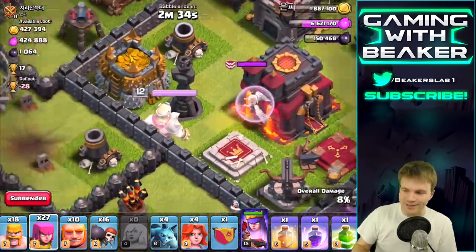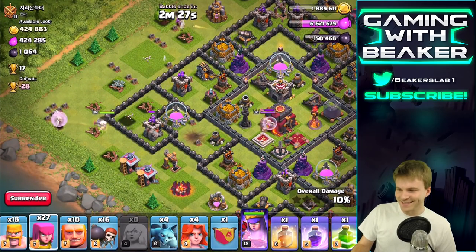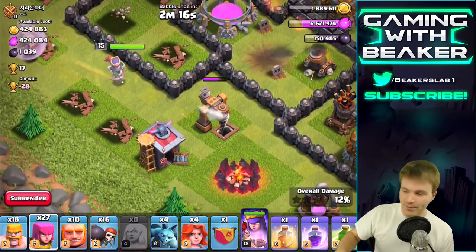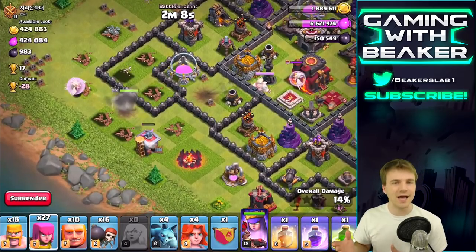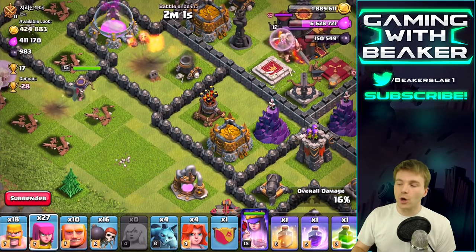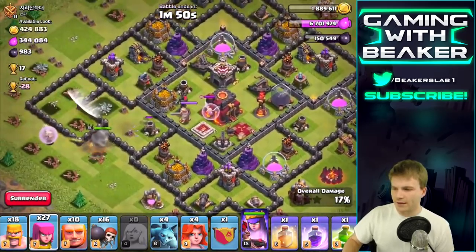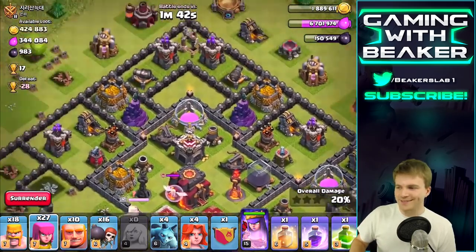My queen's going to go to the right, which is the way I want - excellent. He's got one healer on his king, I don't think it's going to really come into play. Sometimes if a healer latches on to the enemy hero it can really screw up your raids. Keep going queen - she can get that air defense. Some people ask how I decide where to start a raid, especially with a queen walk. It just matters what side I can get the best setup on - whatever side I can get an air defense and then rush in with all my troops in the same spot.